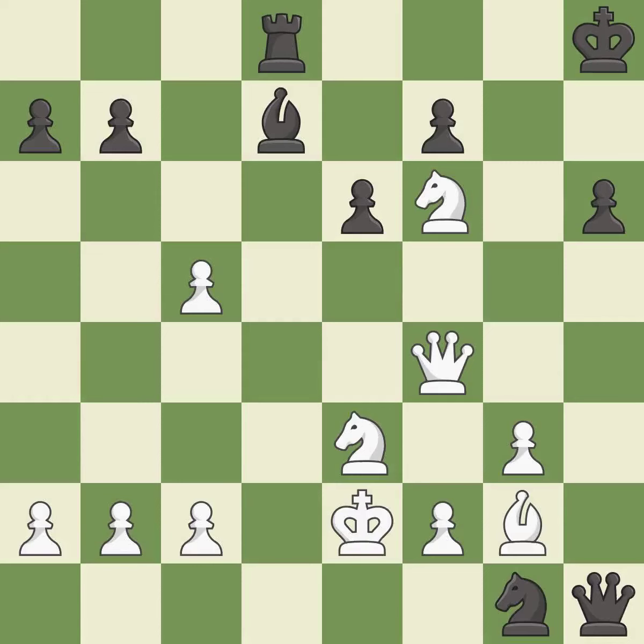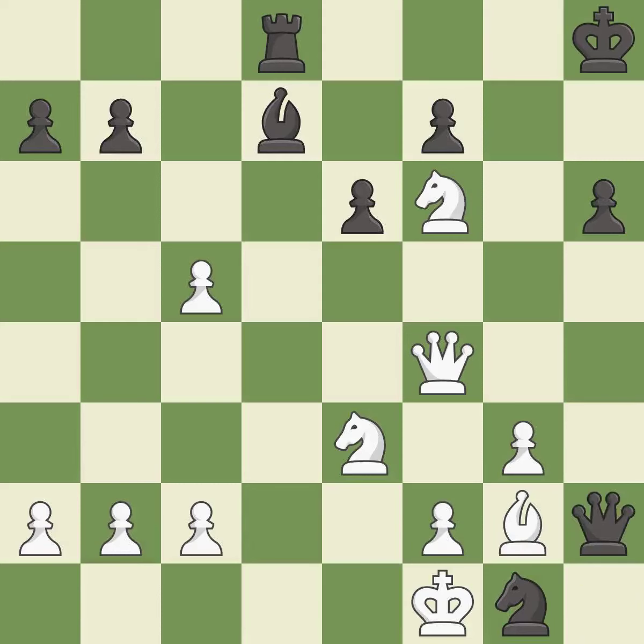This loses material. There was only one good move there. This ignores an opportunity to kick a queen. It is a blunder. This evades the check from the knight. This took advantage of a mistake and white now has a winning advantage. It is a great move. This moves the queen to safety. This forks pieces by creating a simultaneous attack. It is best.